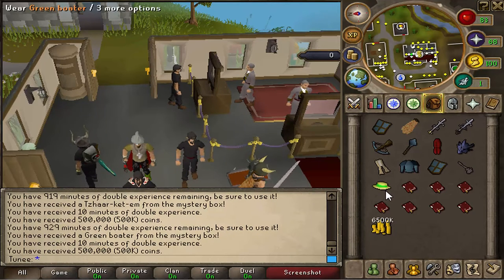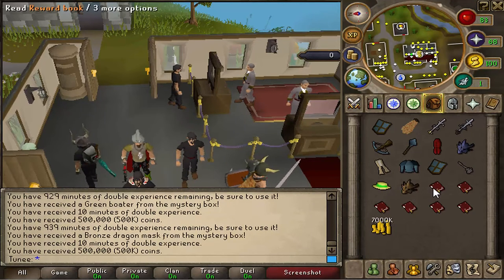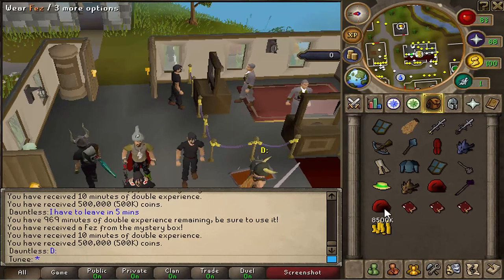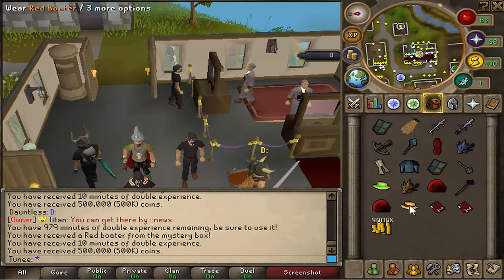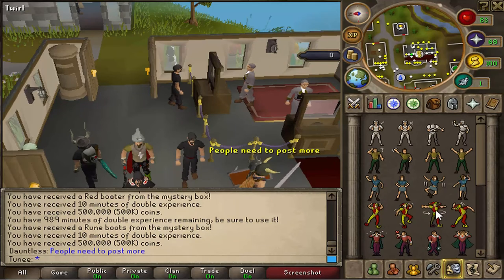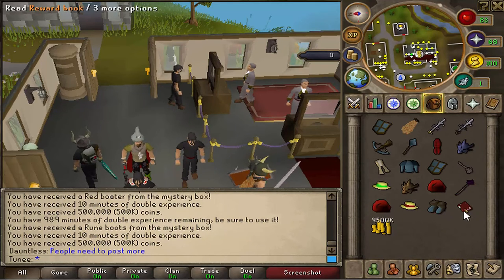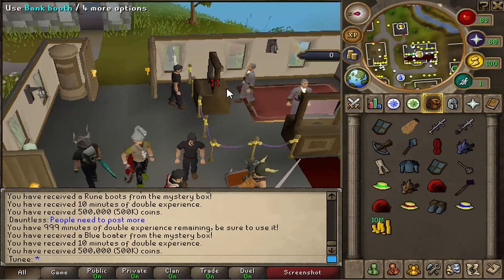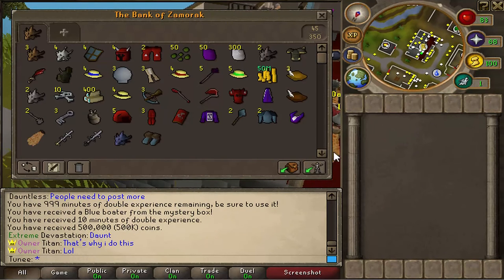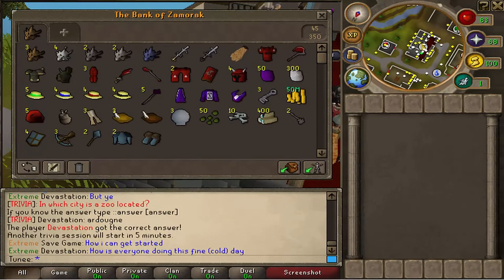An ancient staff, another fez, a red boater, a pair of rune boots, and for the last one we're going to do a little spin for luck — and a blue boater. Okay, I'll quickly sort out the bank and then I'll be back.